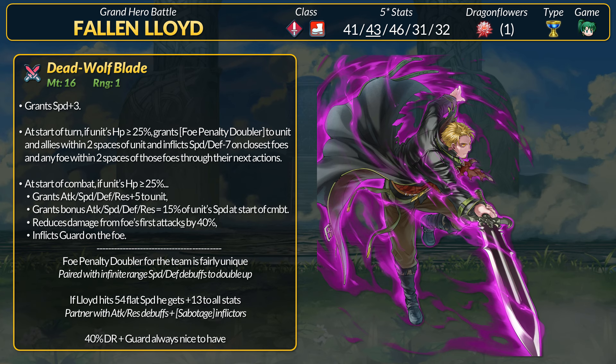For combat, if above 25% health, Lloyd gets plus 5 to all stats. He gets even more stats equal to 15% of his speed from the start of combat. In addition, he has 40% damage reduction for the first attacks, and inflicts guard on the foe.